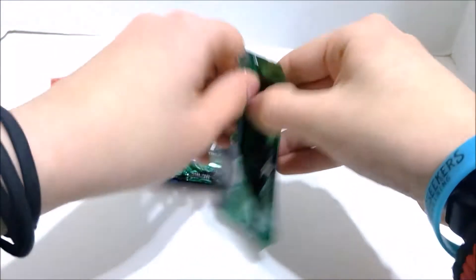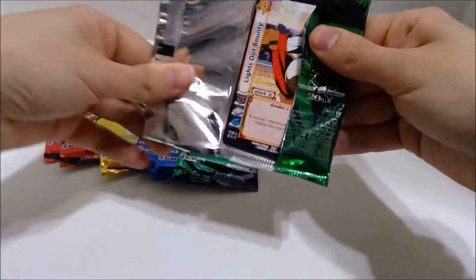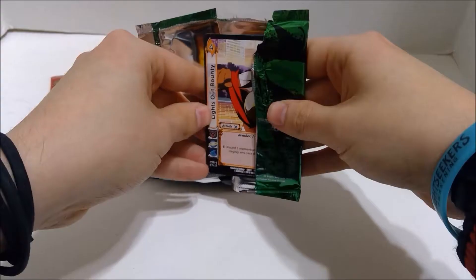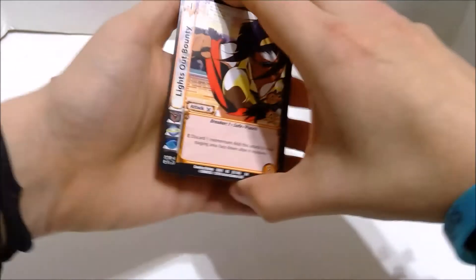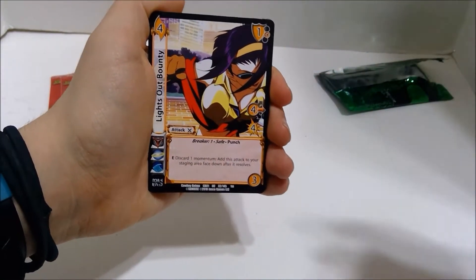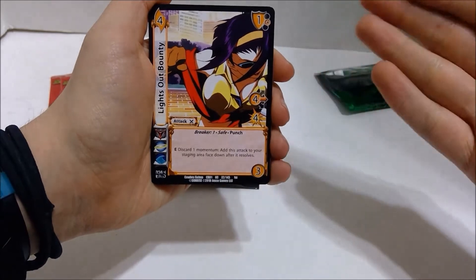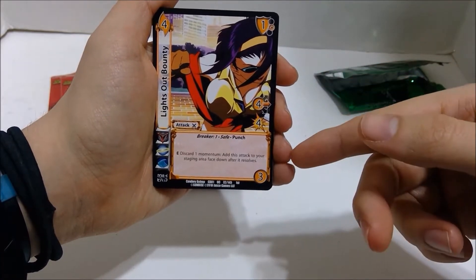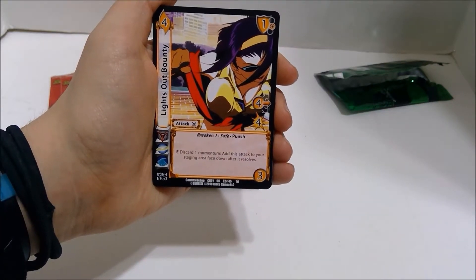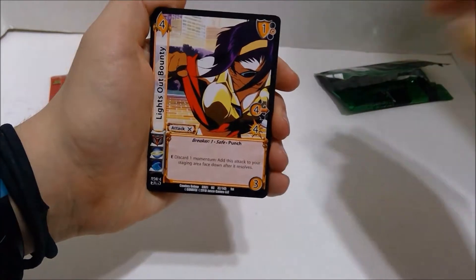Enough stalling. We've got to open this pack. This is the first UFS pack I've opened in... jeez, it's been a while. First card is Lights Out Bounty. It's Faye. These don't have the reminder text on them for the abilities — it's just in the starter deck to help you learn. But Breaker one. It's a four mid, four damage. You can discard momentum, add this attack to your staging area face down after it resolves. So even if it hits, even if it does damage or doesn't do damage, you get a free foundation out of it basically. That's pretty cool.